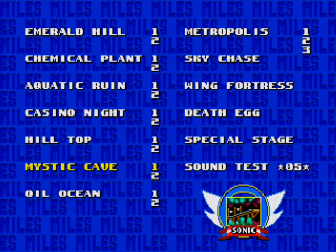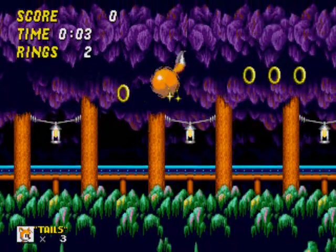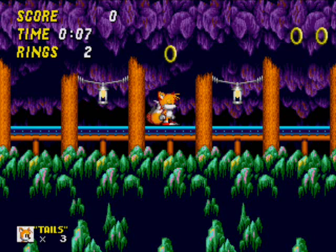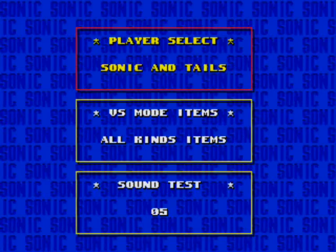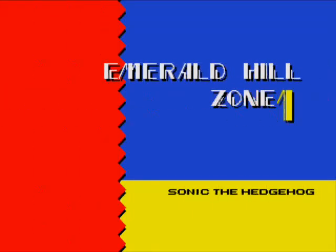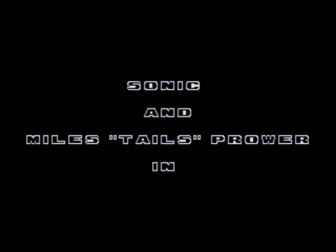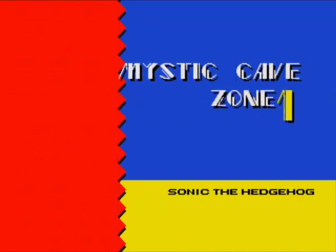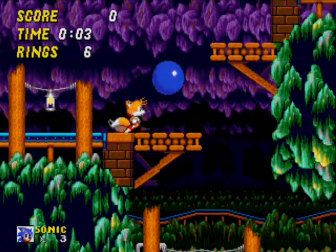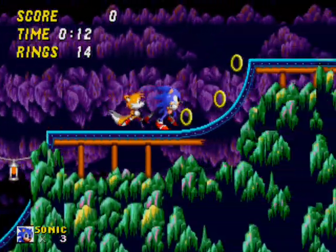Now we can just go back to Mystic Cave, where we were before. And now we're right back where we were in the first place, but we're playing as Tails. I'm pretty sure if you reset, it doesn't delete anything that you did — like the cheat codes that you entered. There we go. Now we're back playing Mystic Cave Zone. We should have every single Chaos Emerald this time, so we should be able to turn into Super Sonic, which is what you get as a reward.